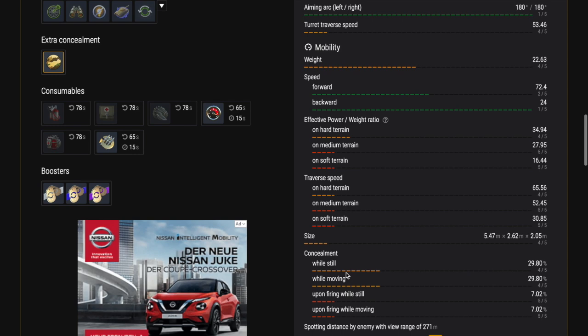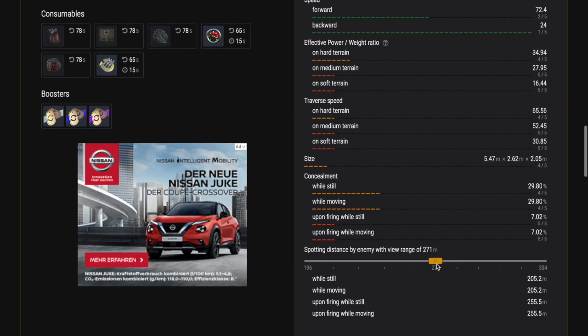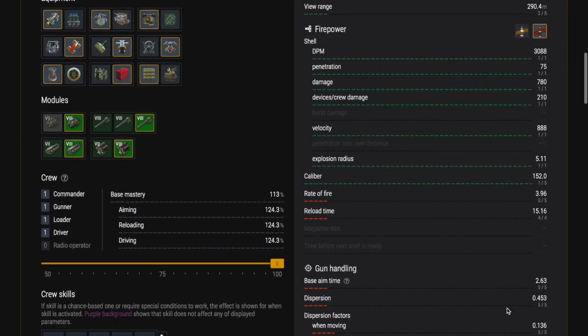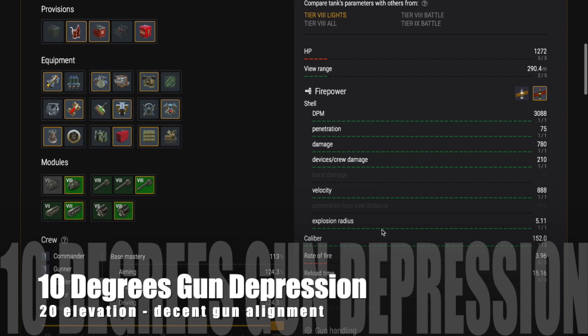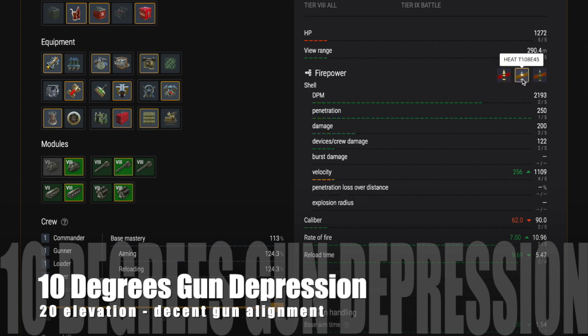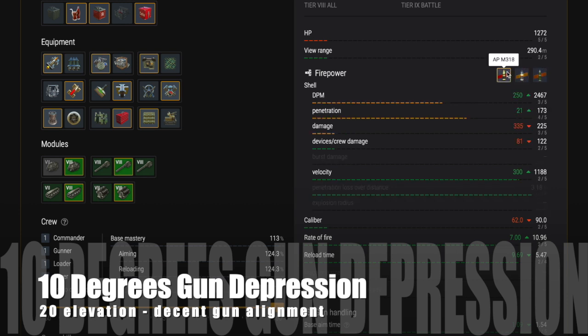The two different guns effectively make this two different tanks, and the playing characteristics are very different depending on which you mount — you'll see that in gameplay where I run both guns. Apart from shell management, the characteristics are pretty much the same: you've got 10 degrees of gun depression and 20 degrees of elevation, which means very good gun alignment — basically how easy it is to align your barrel with enemy targets — and that is good here.